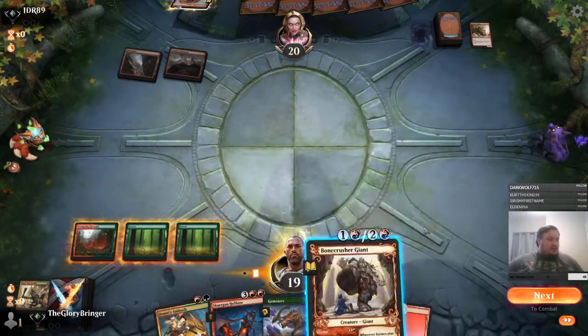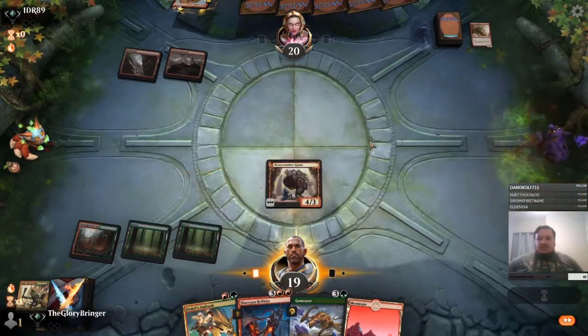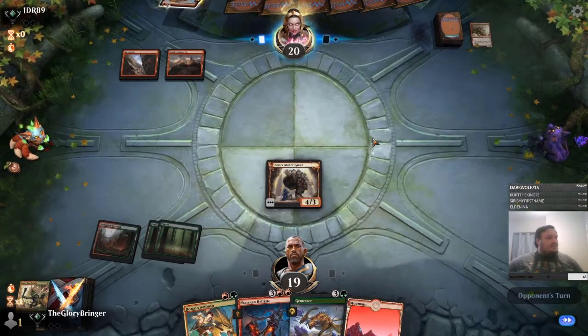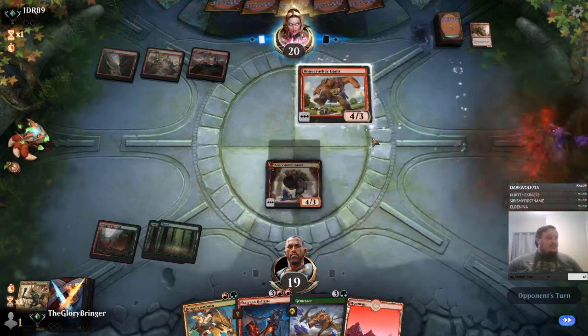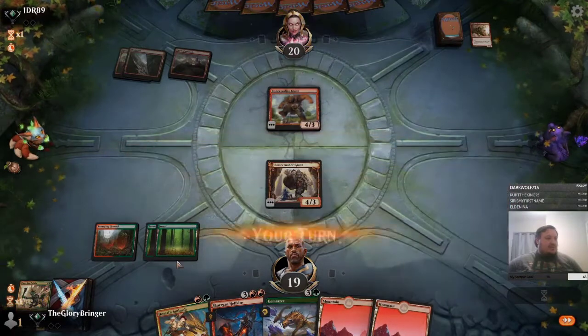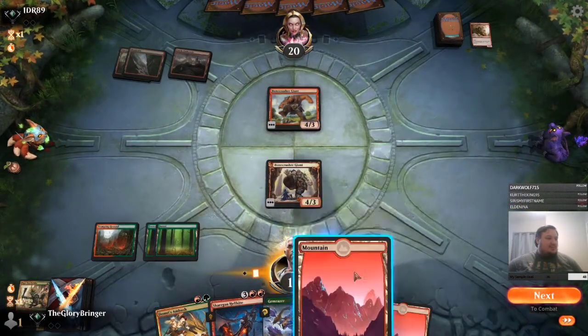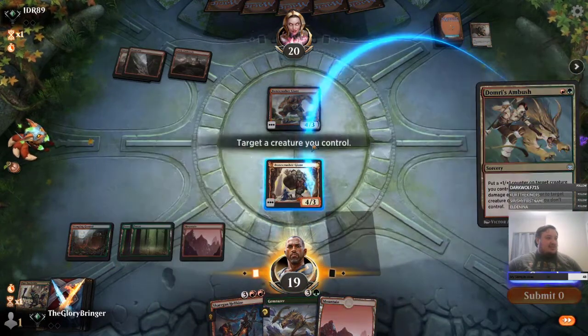I think here we probably just play out the Bone Crusher — it's a big boy, it's gonna be hard for him to kill. They have a Bone Crusher of their own — it's fine, we'll Domri's Ambush. Take four damage if we ambush here, but it's worth it because then we hit them for five anyway.